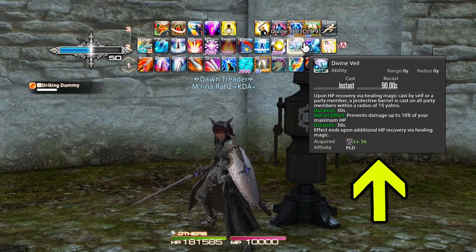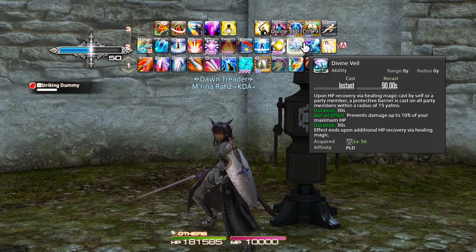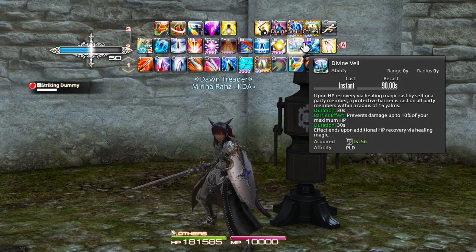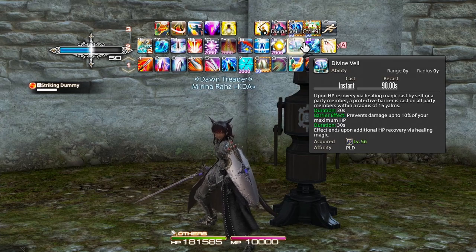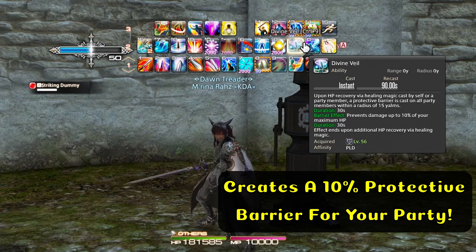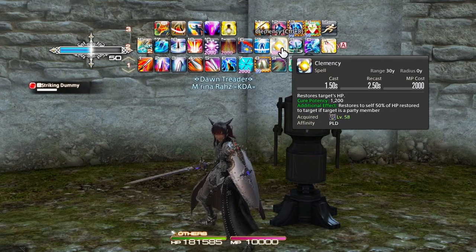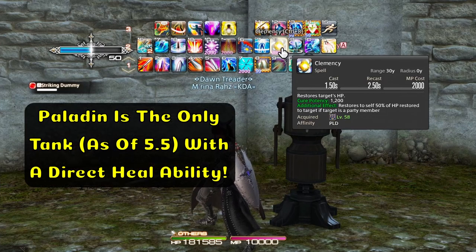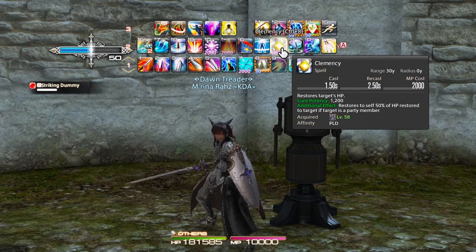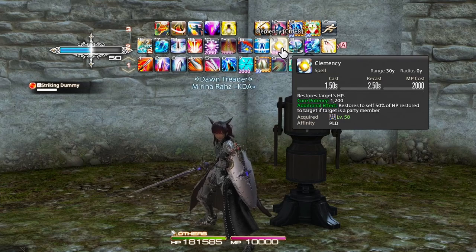Then we have Divine Veil. Upon recovery of HP via healing magics cast by yourself or a party member, a protective veil is cast on all party members within a radius of 15 yalms. This barrier will prevent damage up to 10% of your maximum HP — really good to help out your healers and your team. Toss this up during a period of heavy damage, which allows a healer to heal you to trigger it. We also have Clemency — not a cooldown per se, but a flat self-heal or a heal you can use on party members. It has a strong potency of 1200, and if you use it on a party member, up to 50% of the restored HP goes to you.